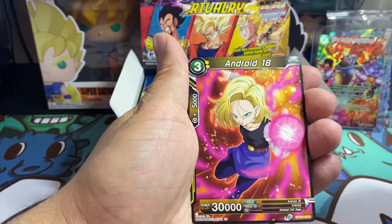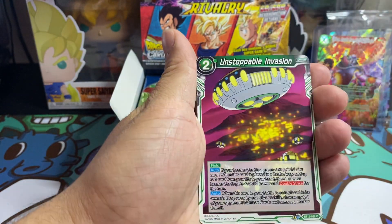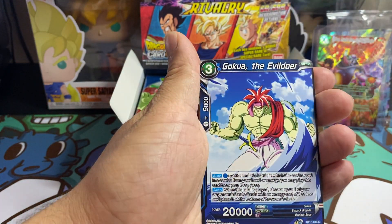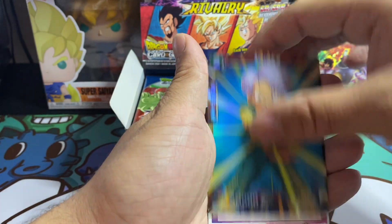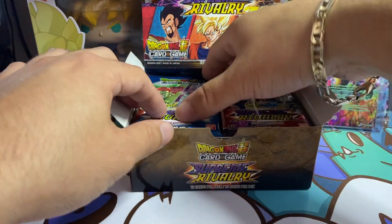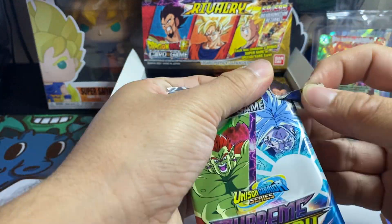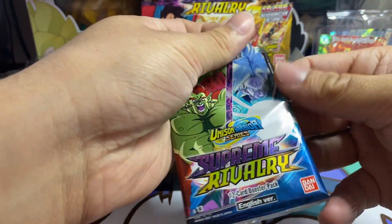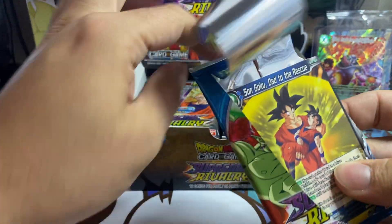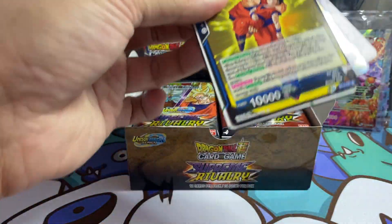Android 17, King Vegeta, Son Goten, Android 18, Chilled, Son Gohan, Unstoppable, Furious Awakening, Brawly Young Invader, Goku, Trunks, and Chilled Army Assault. This has already started as a good box. We didn't get the SPR box topper, but first pack magic? Come on. I can never complain.